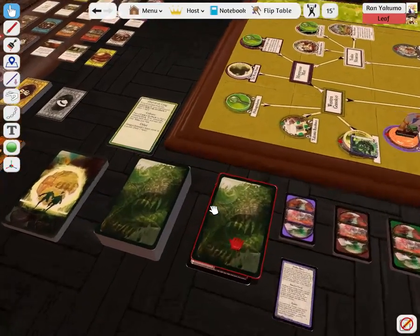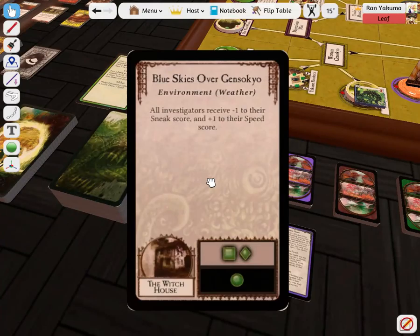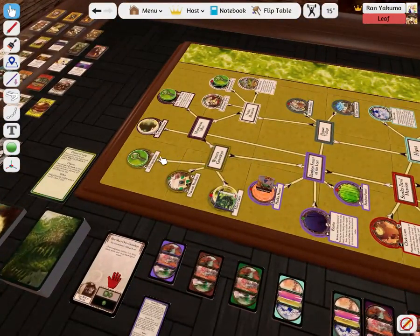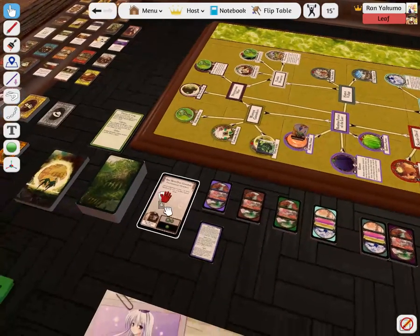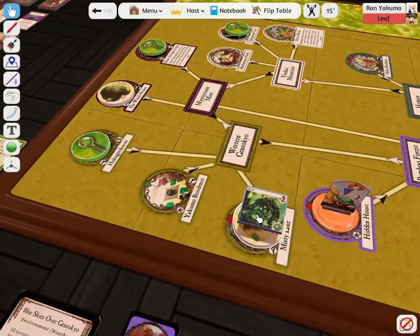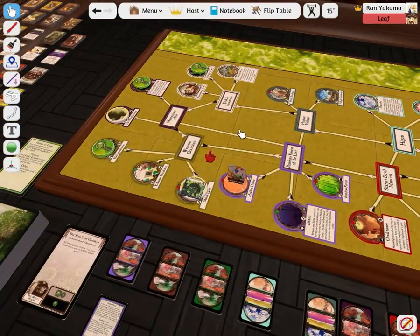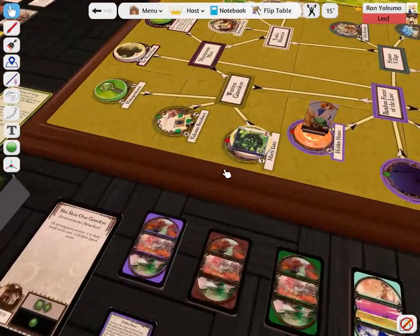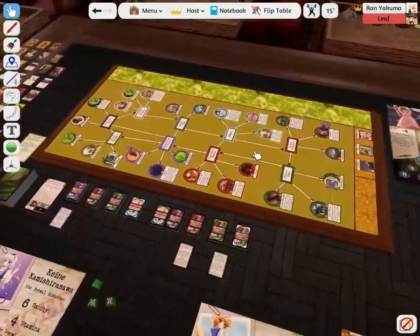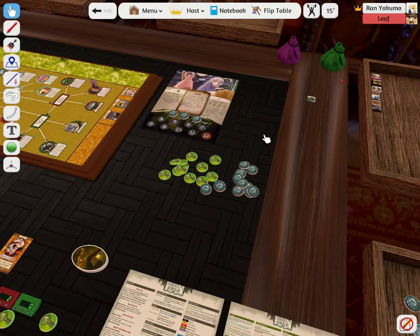We'll go ahead and do the next mythos card. Now we have three luck and one base fight. The environment card is Blue Skies Over Against Stokio: all investigators receive minus one on their sneak score and plus one to their speed score, so we move faster but have a harder time sneaking. We get a monster surge because a gate appears on the Witch's House, but the Witch's House already has a gate. A monster surge spawns monsters equal to the number of players or number of gates, whichever is higher — so three gates means three monsters. But Keine's special ability reduces monster surges by one less monster for every two players, so we're down to two monsters.